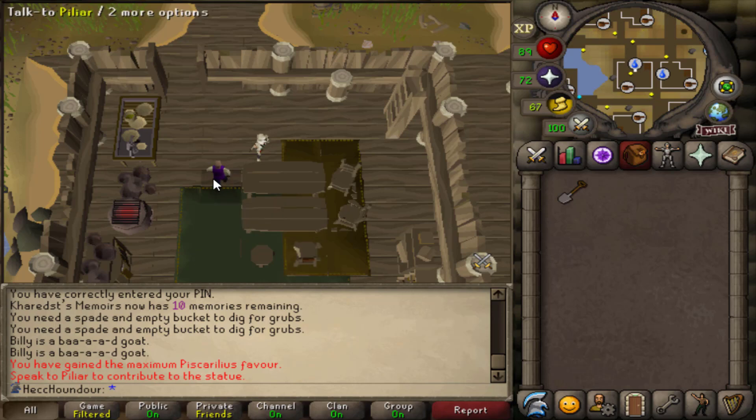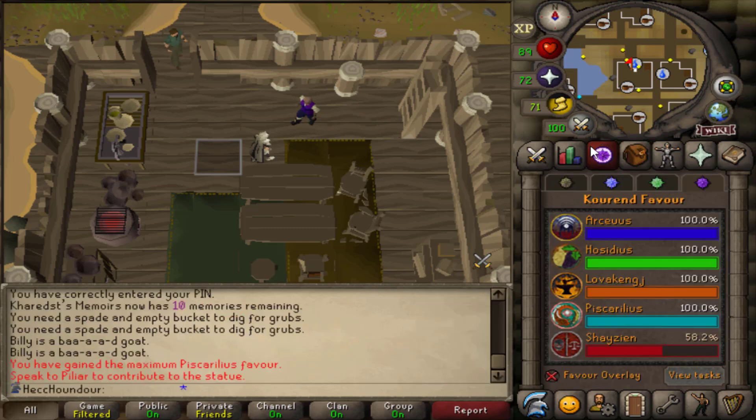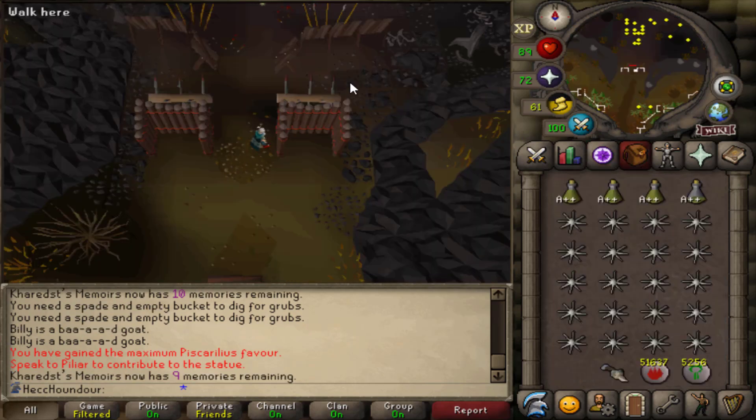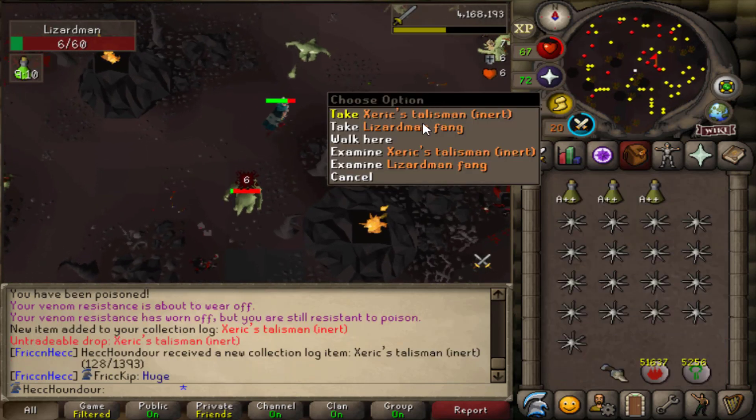100% Piscarillius favor didn't take that long, so now I just need to talk to this guy for the Architectural Alliance miniquest. And now on to Shayzien. I guess I'm just gonna kill Lizardmen for favor, but mostly so that I can get the Xerician Talisman because I don't have one yet. I'm sure it's pretty slow without a cannon, so maybe once I get a Xerician Talisman, as long as I don't go super dry, I'll just go tackle organized crime instead and then do the Shayzien armor stuff in between while I'm waiting. Okay, that didn't take too long.